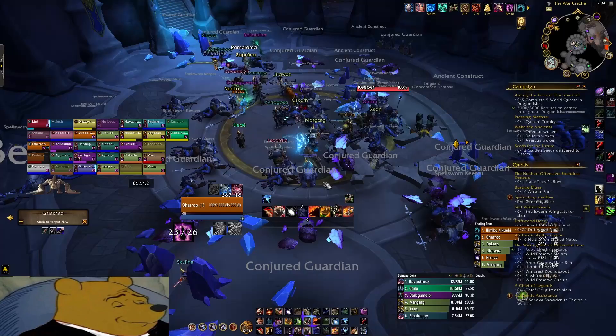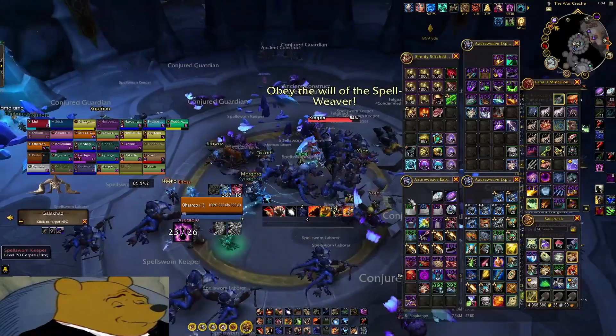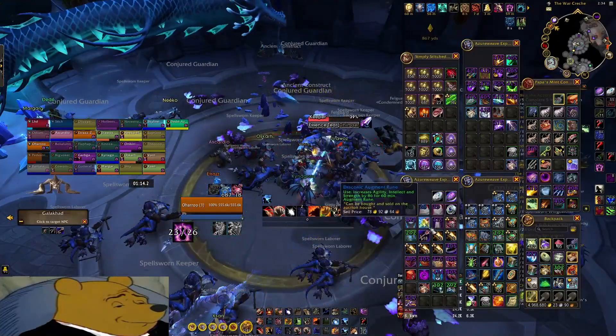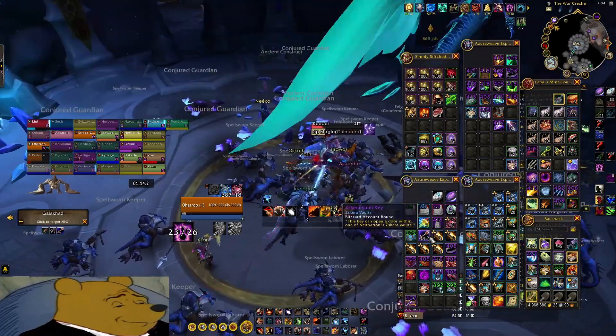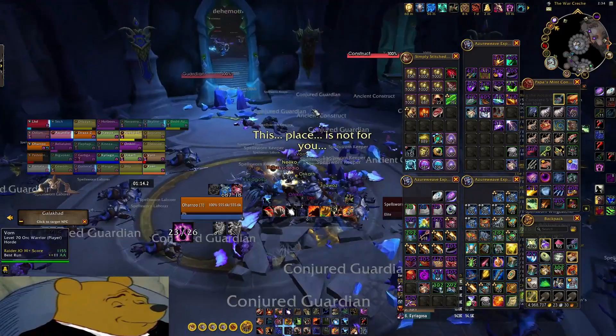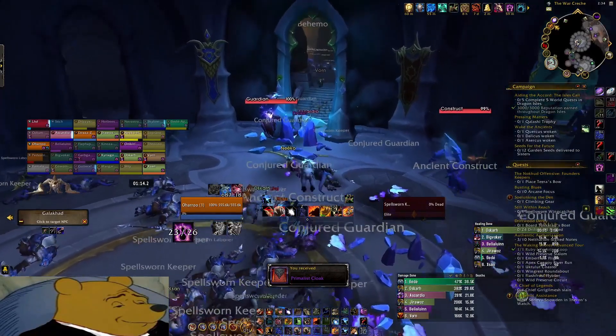This is where you can start farming mobs for the — what are they called? — the vault keys, these Zaskara vault keys, if you want to farm primordial stones for your ring.